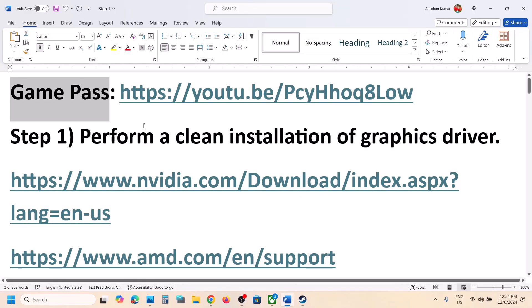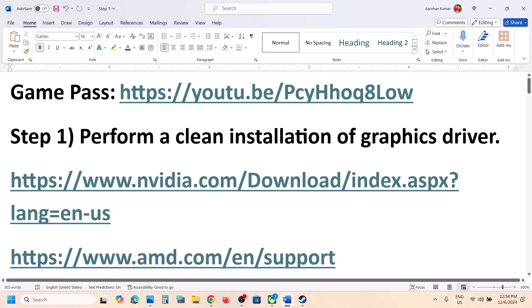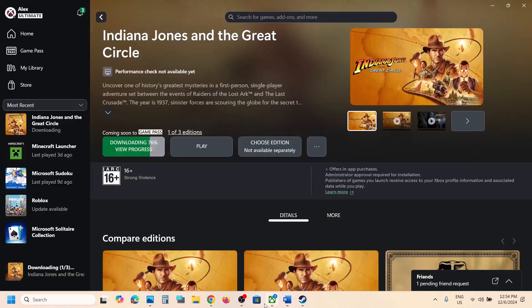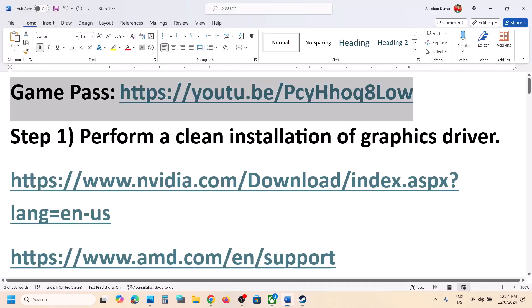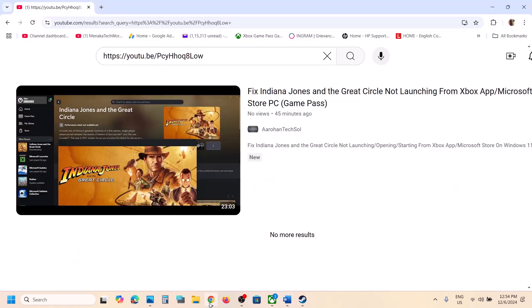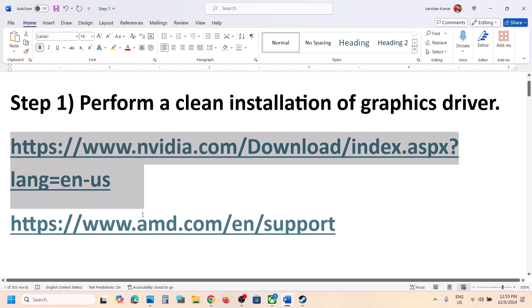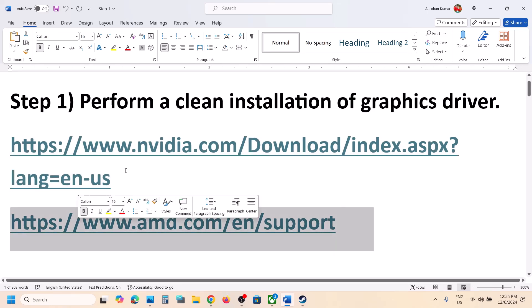The first step is to perform a clean installation of your graphics card driver. If you have the game on Xbox App or Microsoft Store, you can also follow the steps from this video. To perform a clean installation, if you have an NVIDIA card go to the NVIDIA website; if you have an AMD card go to the AMD website.